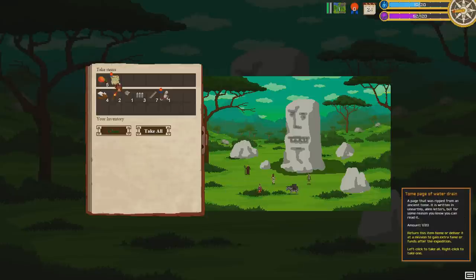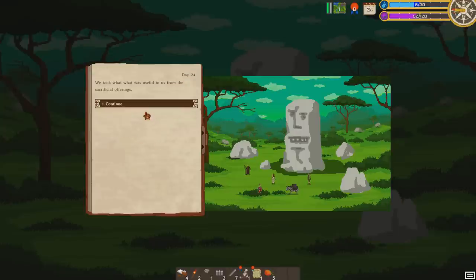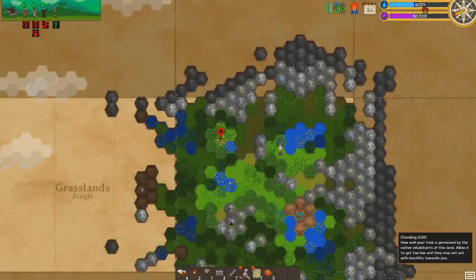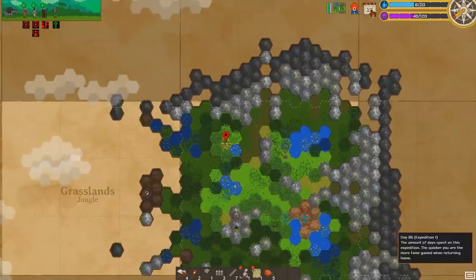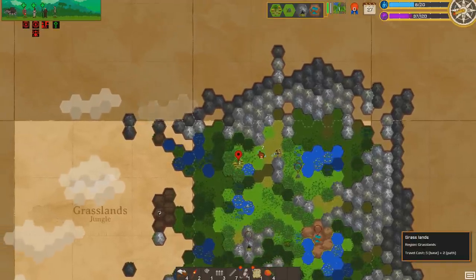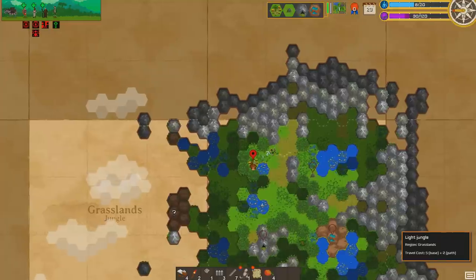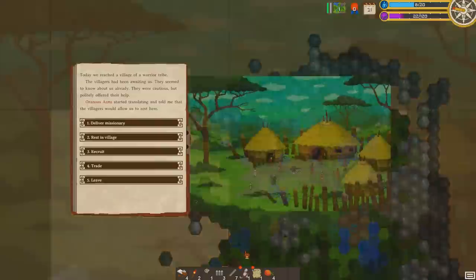We found a tome of water drain — a page ripped from an ancient tome written in unworldly alien letters, but somehow you can read it. We can take that. You can see we don't have all inventory slots — a second donkey would give us four more crates. We lost two standing now; these guys are going to hate our guts. The longer we take, the less fame we get as well. Let's just go to the village — hopefully they don't try to steal the mummy we stole.